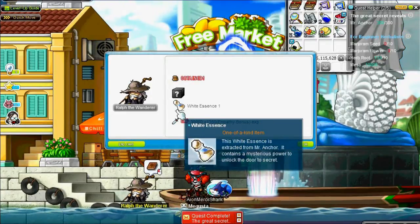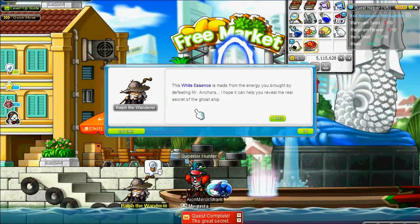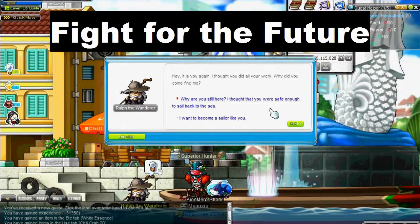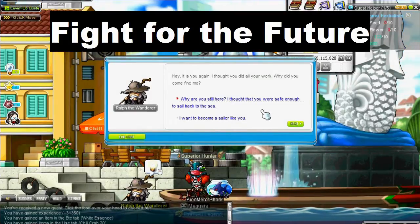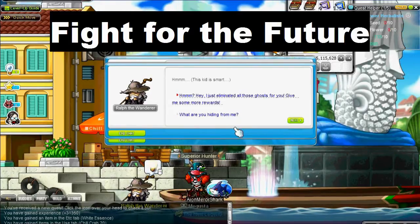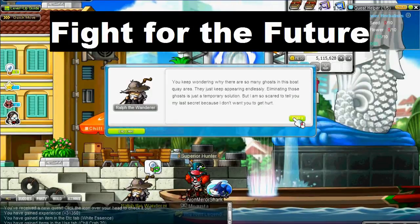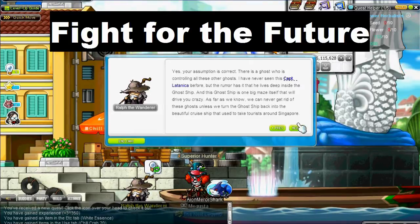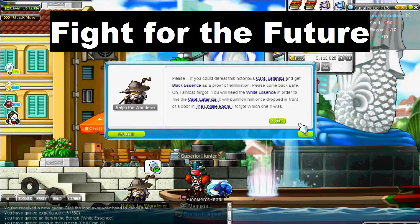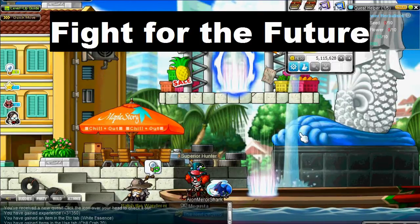Turn that in and the NPC gives you a white essence along with a random item. The white essence is used to summon a different boss: Captain Lutanica, who is a much easier boss to fight. Accept the next quest: Fight for the Future. When he gives you options to choose from, click the first one, then the second. Basically, one answer makes you sound like a jerk and the other makes you sound like a concerned person - act like the concerned person. He then tells you to defeat Captain Lutanica. Use the white essence by dropping it in front of a door in the haunted ship area to summon him.